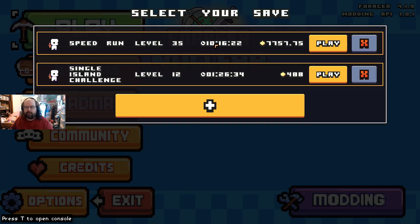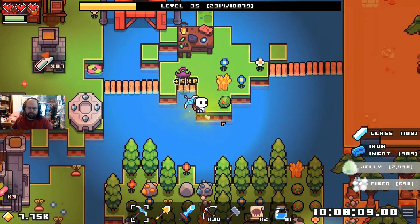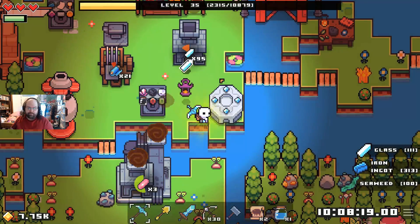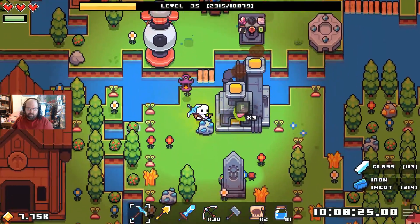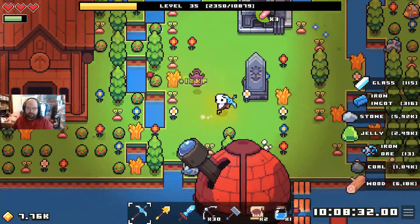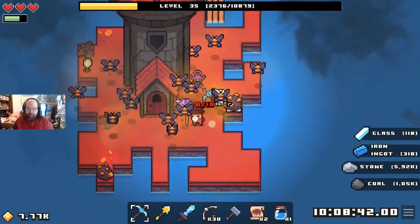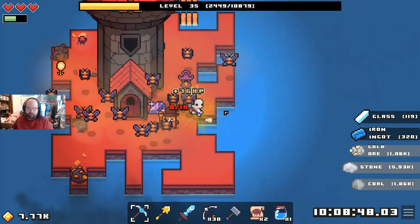Alright, morning everybody. Back here with you, we're going back into our Forager sloth run. I can't even pretend this is a speed run anymore - we're not going to be getting that anytime soon. We can do void steel but it's probably not the best use of our talents. I think what we're going to do is focus on trying to get more upgrades and more land.